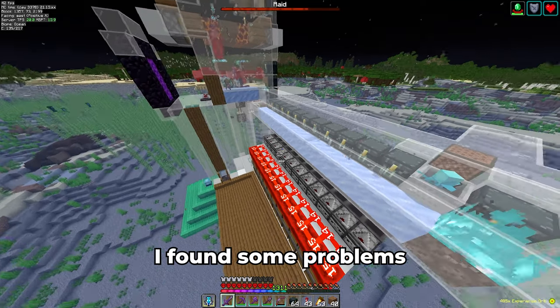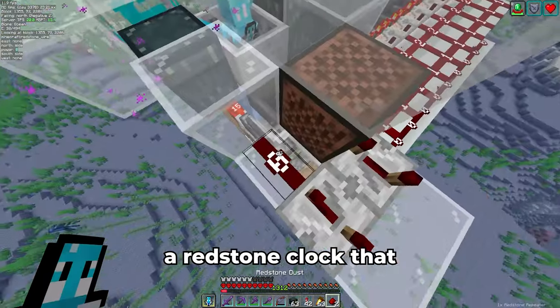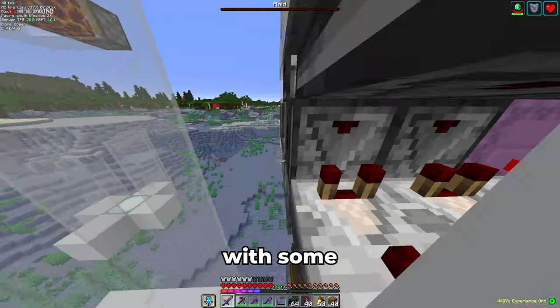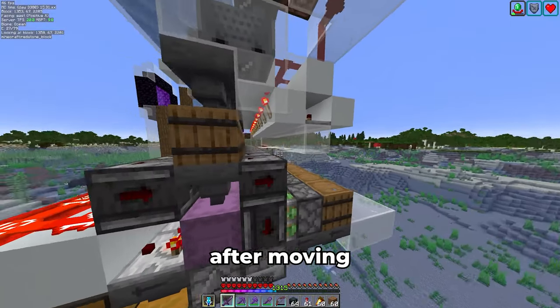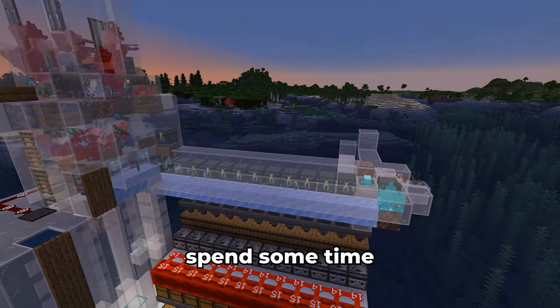While AFK-ing, I found some problems with the shulker loaders. The allay kept on unlinking itself from the note block, so I added a redstone clock that continuously powers the note block on an interval. Also, there was an issue with some quasi-connectivity, which caused non-full shulker boxes to be stored. After moving the filters up by one block, all the issues are now resolved, and I can finally spend some time AFK-ing here.